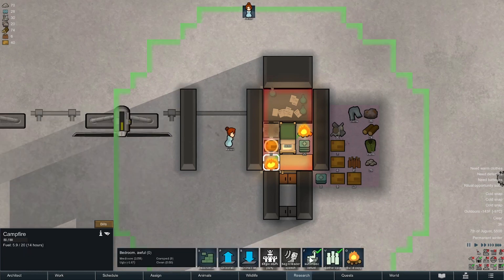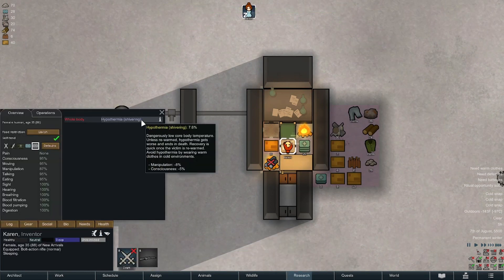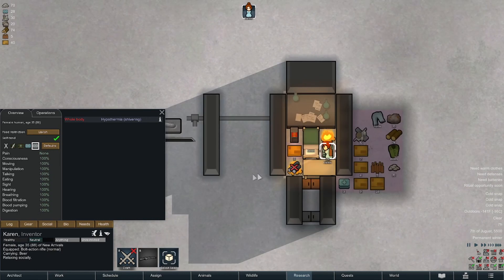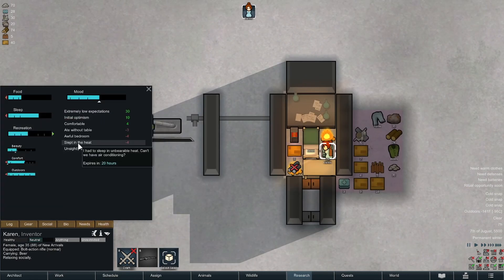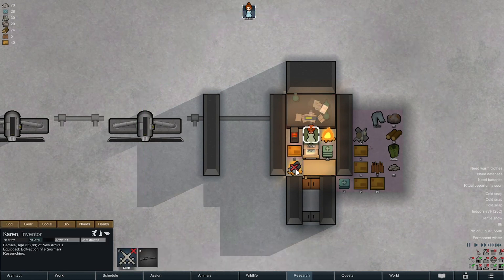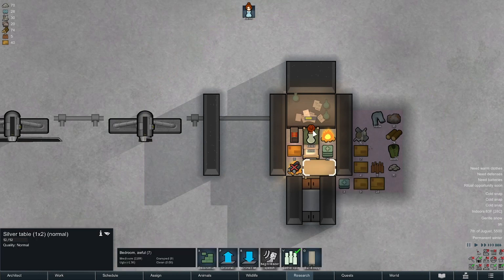Auto refuel is a no on that one. When she warms up we don't want her building a heater while she's this cold anyway. Construct the heater — there we go. You have a nice beer and check out the campfire. Slept in the heat, unsightly environment. I don't think I get any material back if I deconstruct this — it's going to go away anyway. It's nice to have a campfire because it gives her some form of recreation, but I'm going to deconstruct it — it's getting too hot in here.